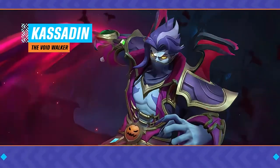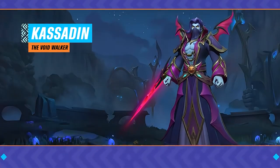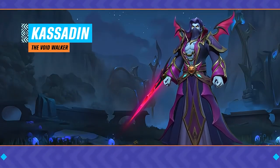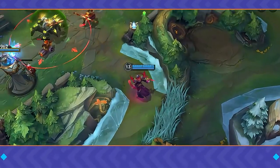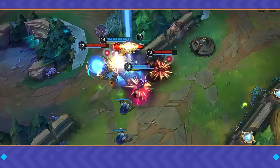Want explosive late-game power to vaporize enemy health bars in the blink of an eye? Want to master the secrets of the void and defeat opponents with stylish combos? Don't miss today's Tips and Tricks guide to turn your Kassadin into a kill-stealing machine.